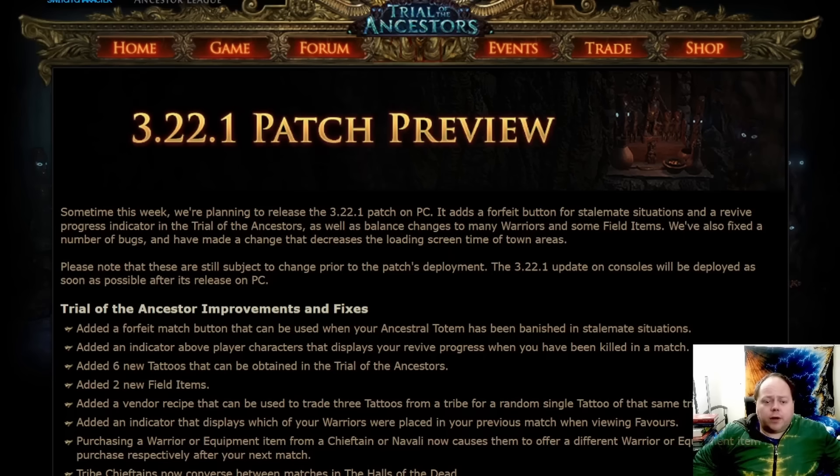There is a forfeit button you can use in Trials of the Ancestors. However, this is very, very limited. It is only available once your character has been permanently banned from the fight, i.e. your totem has been destroyed. In this situation you can forfeit the match — either from a losing position because it's just a matter of time until you're completely destroyed, or even from a winning position because you've worked out it could be six, eight, ten minutes until your minions end up winning the fight and you'd rather eat the loss than wait that long without any real guarantee you're going to win. Whatever your strategic use of this is, the forfeit button is there, but only once you've been banned from the fight.